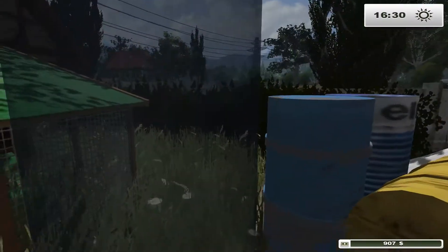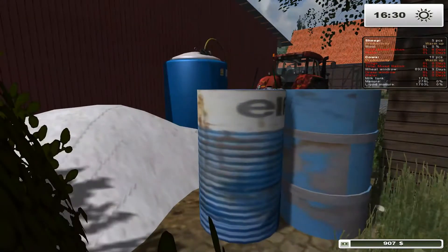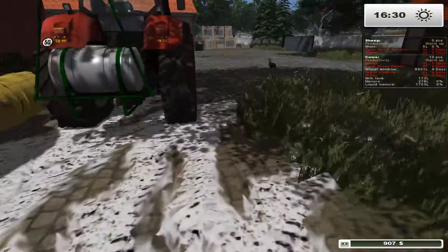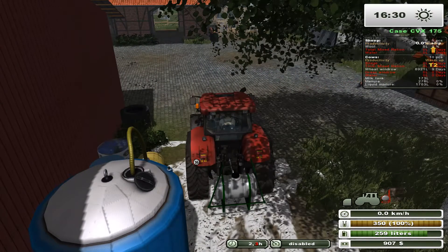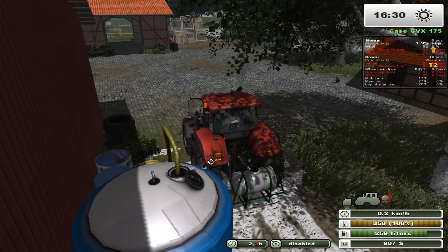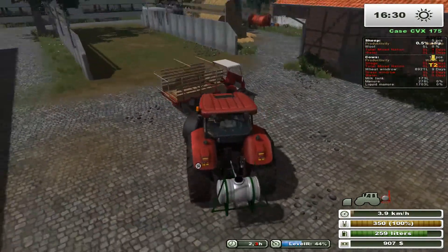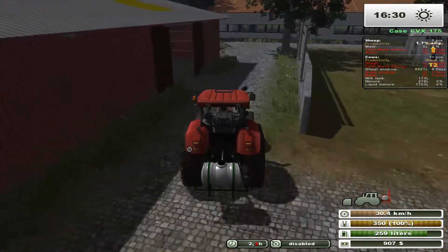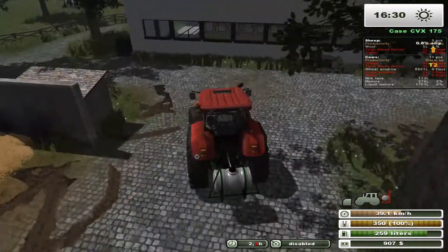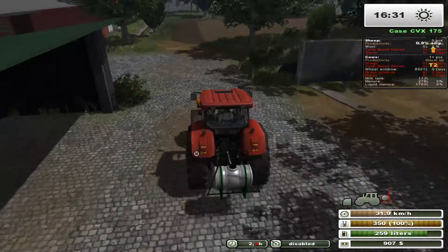I didn't realize there's a chicken coop right here, and there's an incubator right there too — wow, cool. I don't think we have any chickens — no, I didn't think so. We have 10 cows and we have no manure — maybe the manure production on this is really slow. That was close! So we got 350 liters now, so that should allow us to finish the field I think. We'll find out in a second. That was expensive.